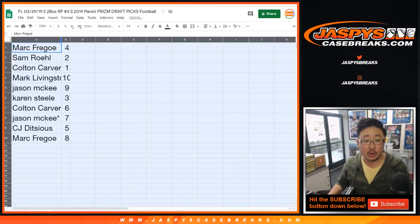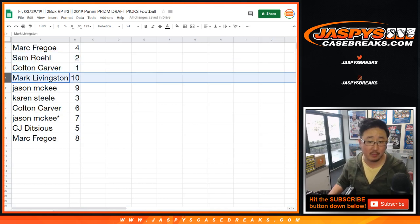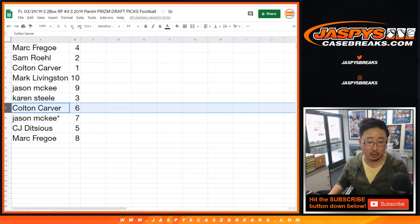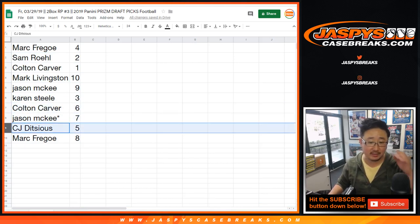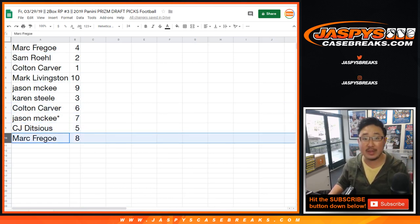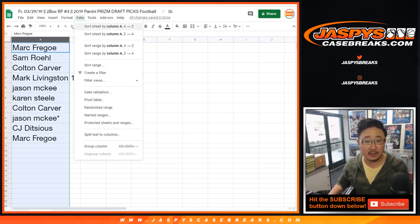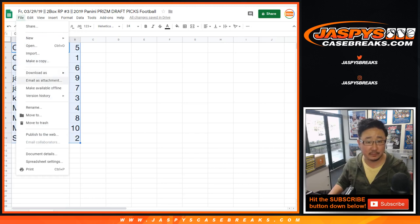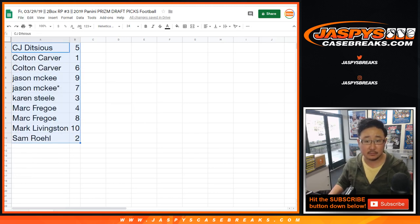Mark, you have four. Sam Rail with two. Colton with one. Mark Livingston with ten. Jason McKee, you got nine. Karen, you got three. Colton with six. Jason McKee, last spot. Mojo, seven. CJ with five. And Mark Frigo with eight. Let's order these alphabetically. Let me print these labels really quick, then we'll get the break going. Good luck, everybody. We don't do trades in these — random packs anyway, there's really no competitive advantage to trade.